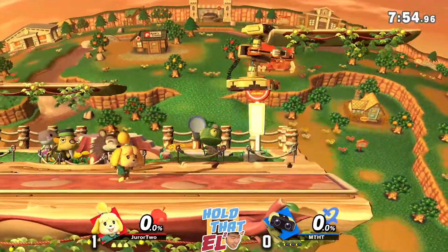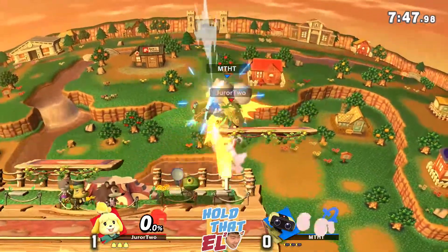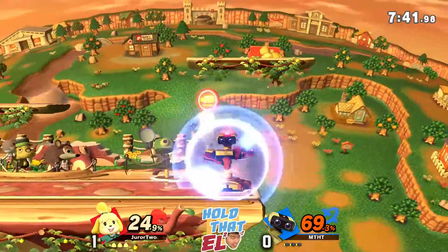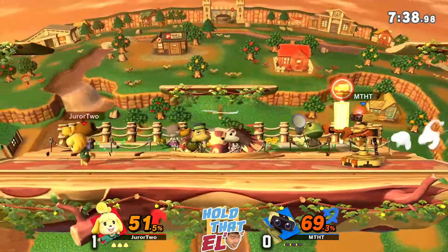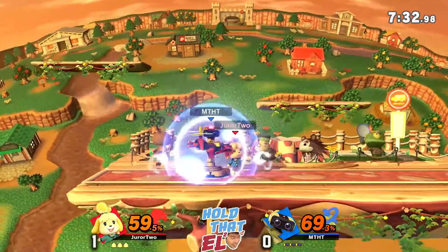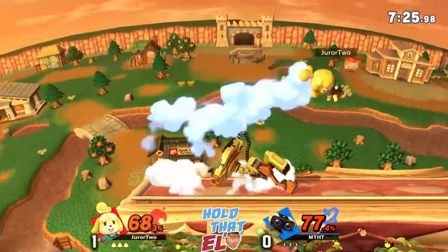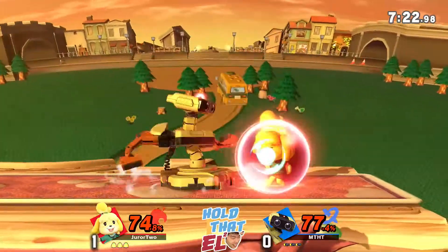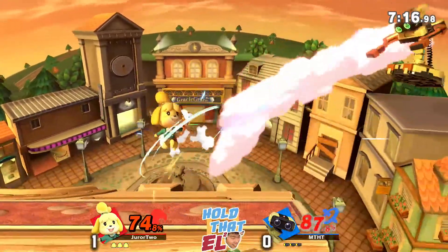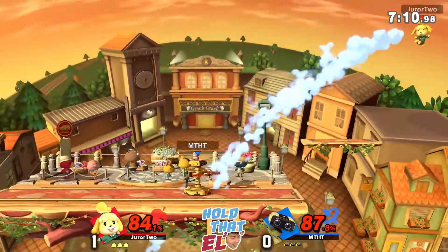ROB's favor here — he has a lot more kill options to the side. Side-B is really good. Isabelle's main kill option might just be down-throw combos, but we haven't really seen too much of that. Good trap — tasty amount of percent. Picks up the gyro again, z-drop, tries to cover the roll. Definitely some mix-ups with the z-drops there. I think there's something in his mind we're just not seeing yet. The way he z-dropped was to catch a roll in.